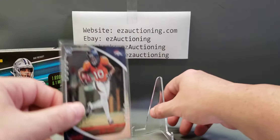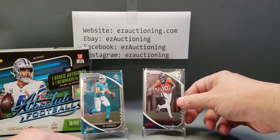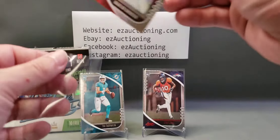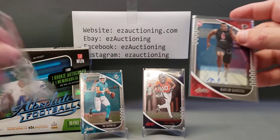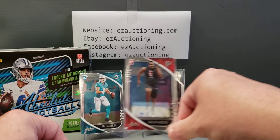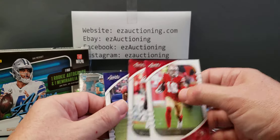I think he fumbled on the first possession they had the ball. I don't even know why I'm sleeving this up because it's trash — nobody wants offensive or defensive linemen autographs unless it's somebody like a J.J. Watt. This guy is not that, and first of all he plays for the Falcons, who suck.